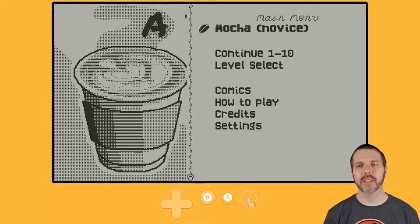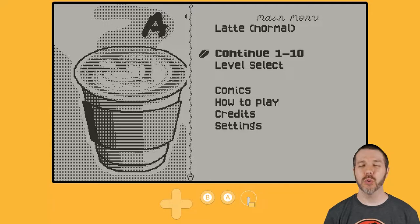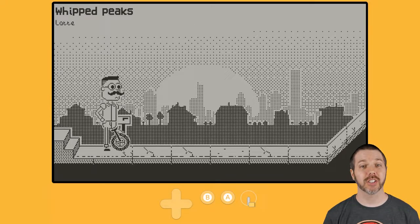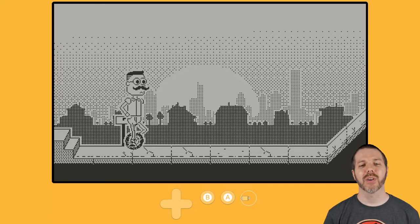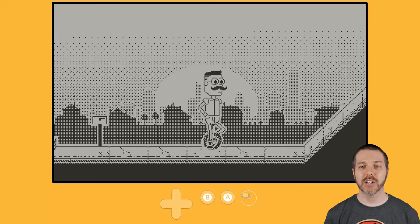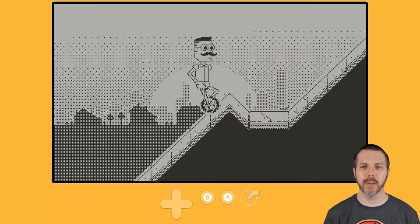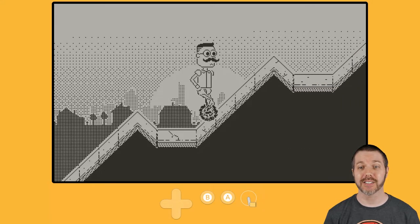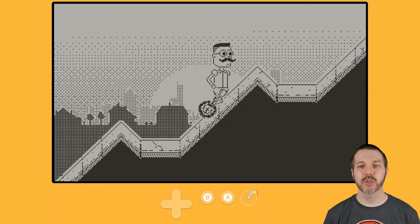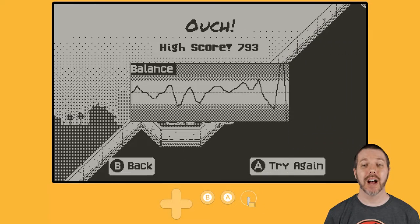I'm going to stick with normal for now but go back to level 1-10, because that's where I stopped playing — I was stuck there. As you may expect, things get quite difficult as you try not to fall on your face. It's kind of like QWOP, and it requires a certain amount of finesse.